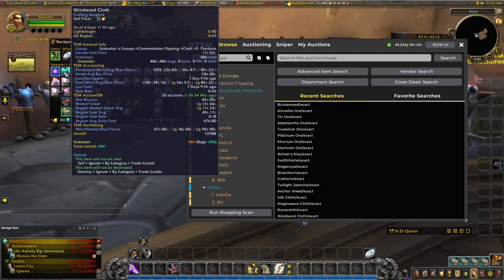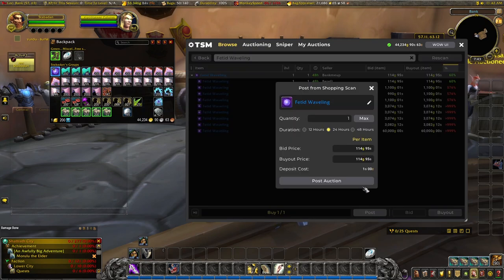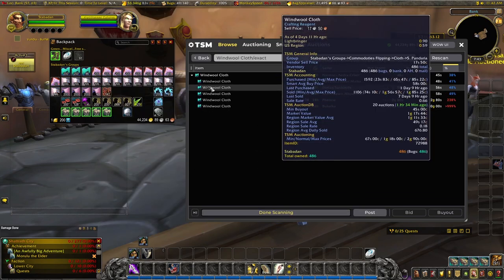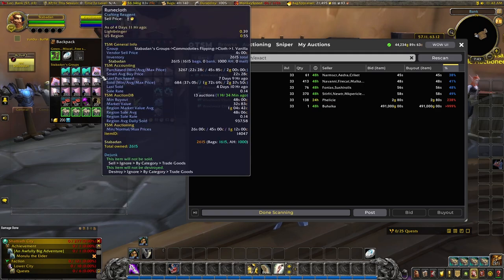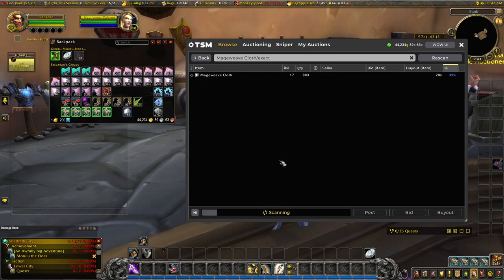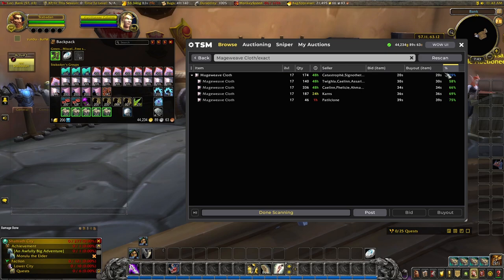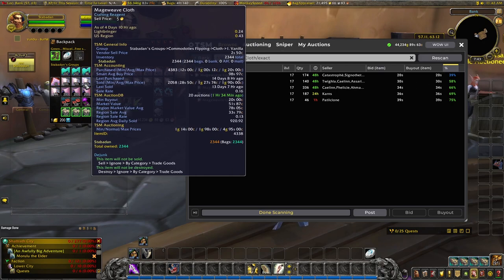Let's post these on and ease our auctioning, then look at the remaining ones manually. The fetid wavelength — that seems a good price, we'll post it. 24 hours. The windwool cloth — we bought for 58, it's now 45. Don't want to keep buying it up; we have two and a half stacks already. Runecloth — 22 silver is our base price, we've already got some on here at 1,000, so we'll keep that. Mageweave cloth — if we want to sell this it's probably going to have to be at a loss. Our smart average buy price is 98 silver, and it's way below that. We'd have to do a full reset, and we've already got 2,300 of it.